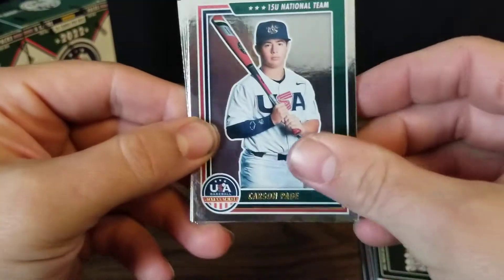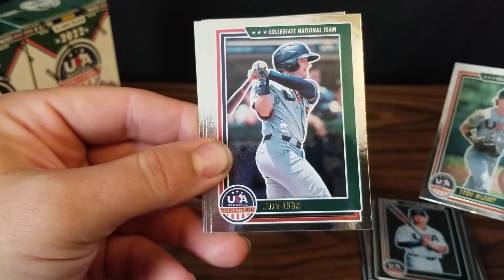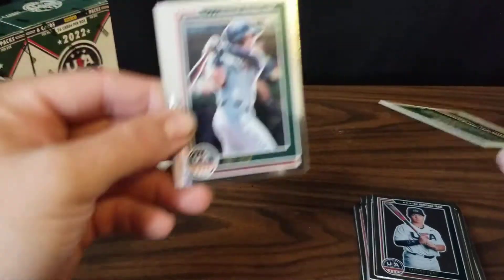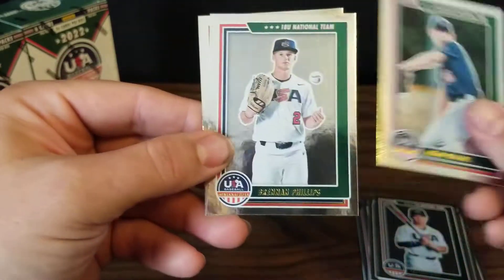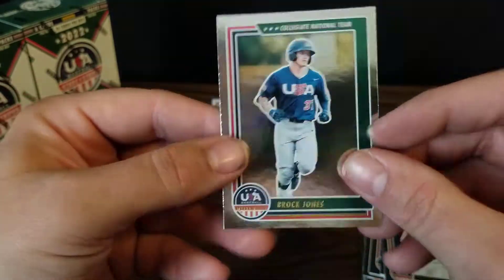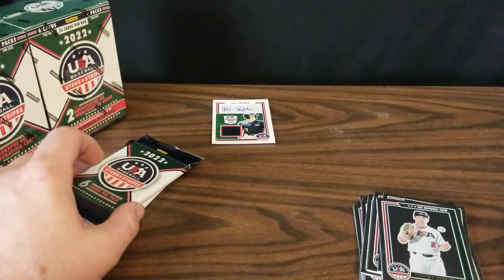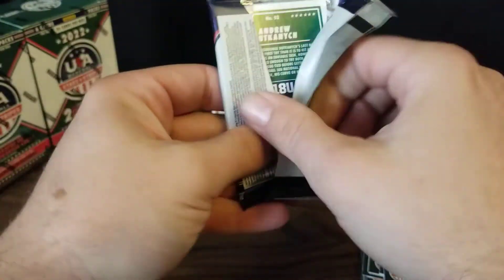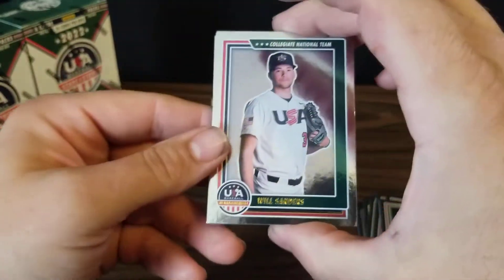Next we've got Carson Page, Drew Gilbert — I think he went in the first round to the Astros out of University of Tennessee — another Jace Young, Jackson Wiggins, Brennan Phillips, and Brock Jones. He went to Stanford and was picked by the Rays, either 70th or 71st. I only know that late of a pick because the Rays are my team. I live in Nebraska but I'm from Florida, so I'm a Rays fan from the beginning.